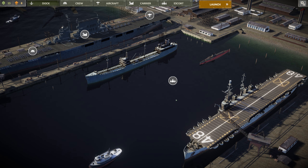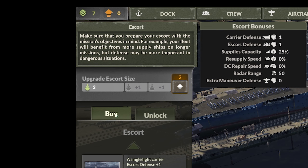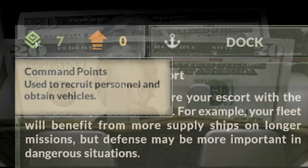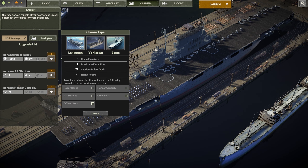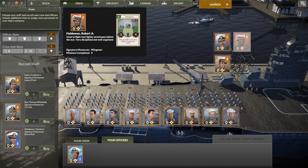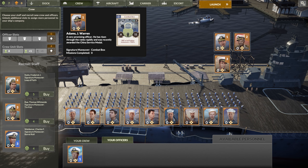Since you guys probably just want to get right into the action, I'm not gonna dawdle too much. I'm just gonna give you a quick overview. We have our escorts which we can change, we can buy new ones, unlock new ones, and eventually upgrade how many escorts we have. We have our command points, which are the cash. We did a couple upgrades — we upgraded the radar range and the AA stations. The goal is to get the Yorktown as soon as possible. We added one more crew, one more officer, and each officer gives you cards — I'll explain that later.